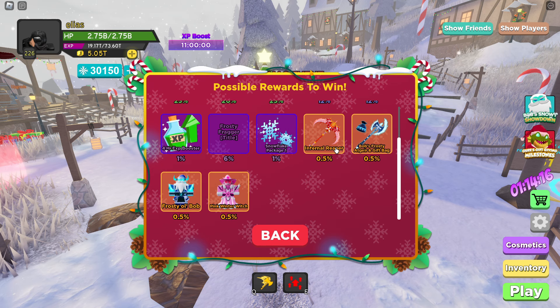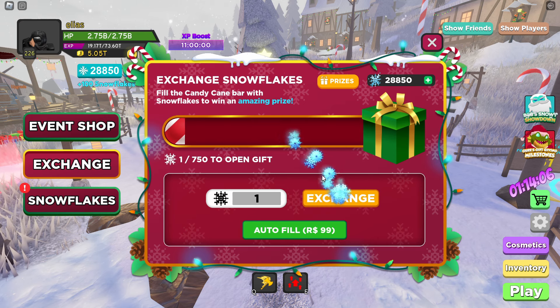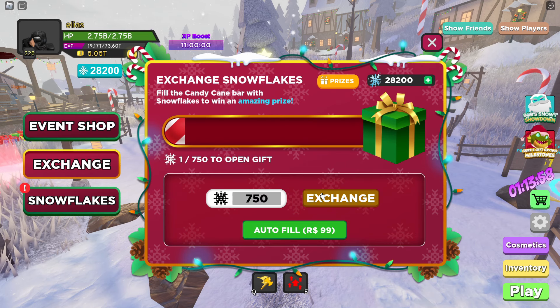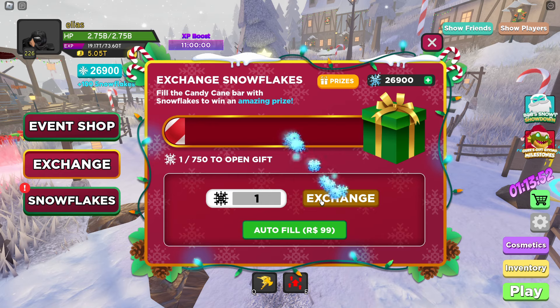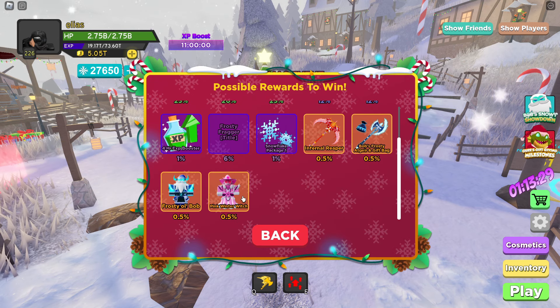The cosmetic I'm hoping to get is the Infernal Reaper, which I think looks super sick. We keep getting titles — come on, let's see if we can get another legendary cosmetic. Oh my god, we just got another Pink Winter Witch! That gives us 1,500 snowflakes for having a duplicate. I wish I could have gotten a new one, but the Pink Winter Witch again at 0.5%.